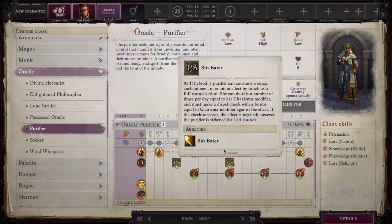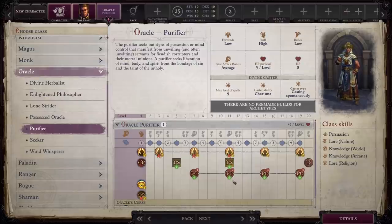Oracles are a very, very strong class — great healers. A Purifier matches up very nicely with Angel, which is going to increase the efficacy of your heals while also giving you some holy damage abilities. Really, really strong stuff. I could easily see myself choosing this if I was going to play a main healer build for a particular party.